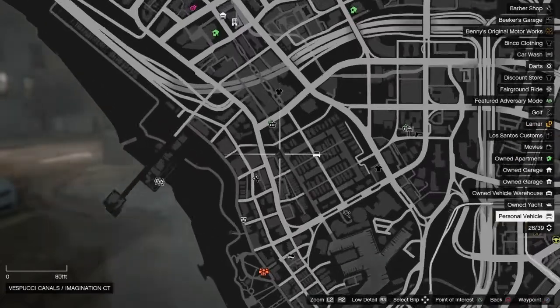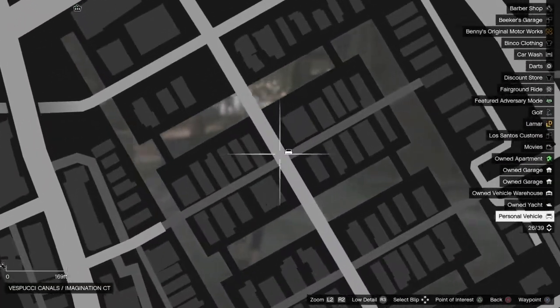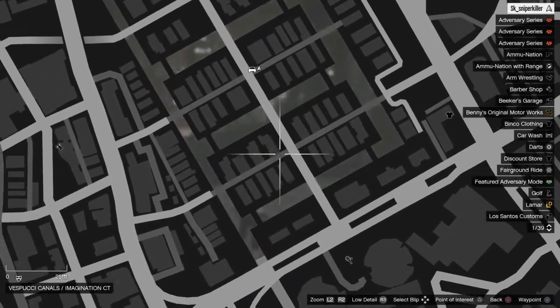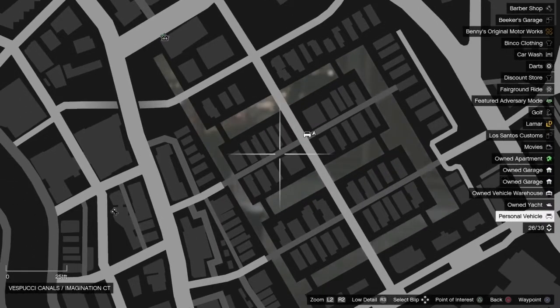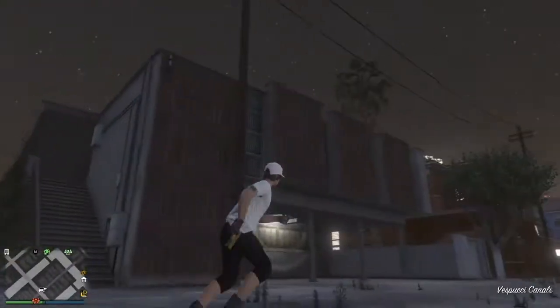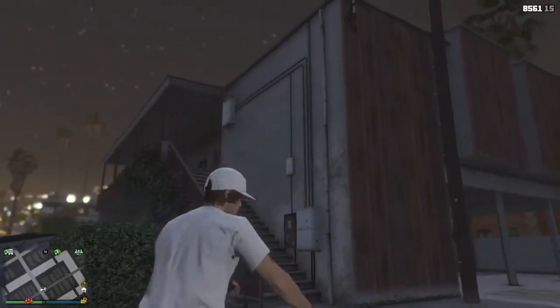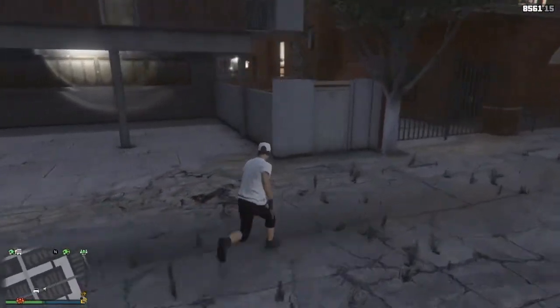Once you guys are down at Vespucci Canals, you just want to make it to your first building, or first little section where there's these two buildings that meet. It's just this one right here — not the second one. It should be this brownish building, it's kind of white on the side. That's the building you guys want to get to, and go to this fence, or this post right here.